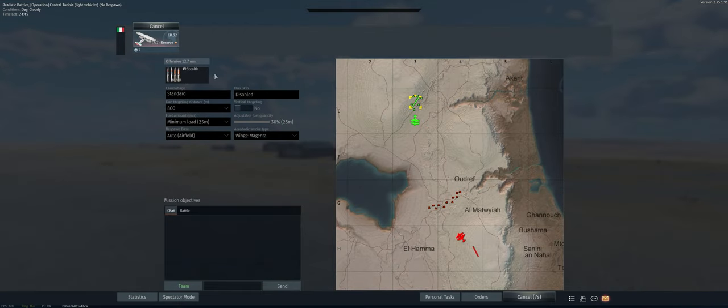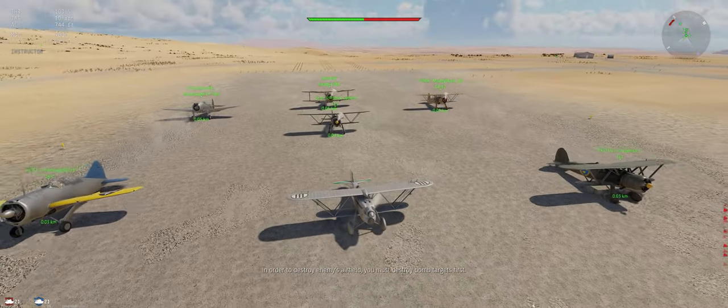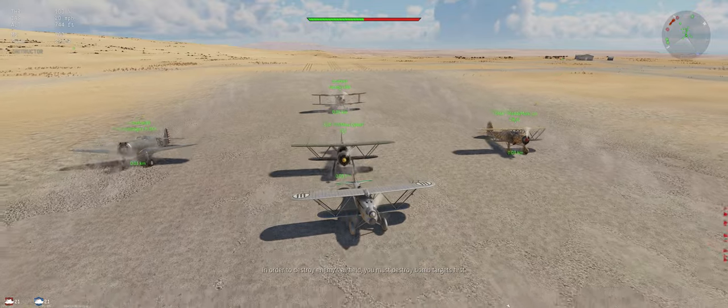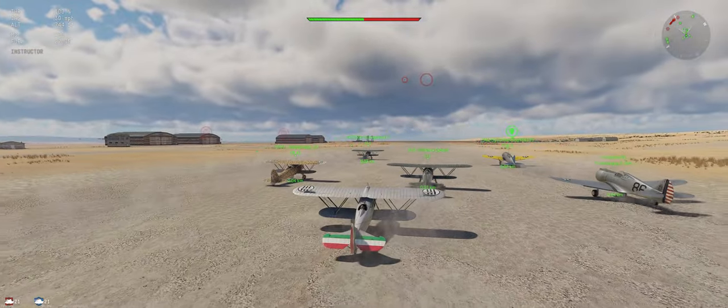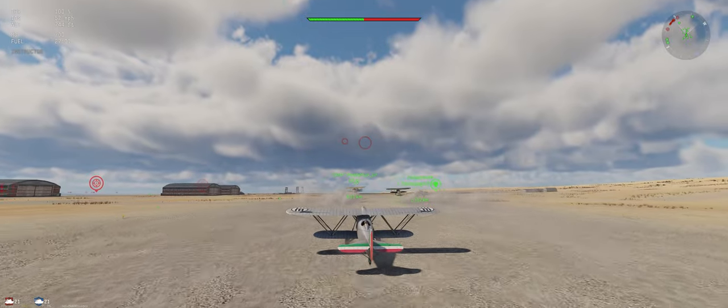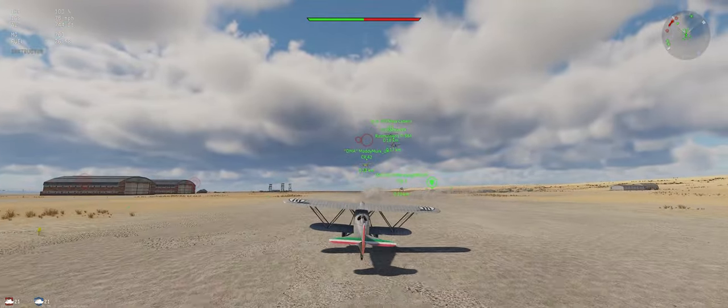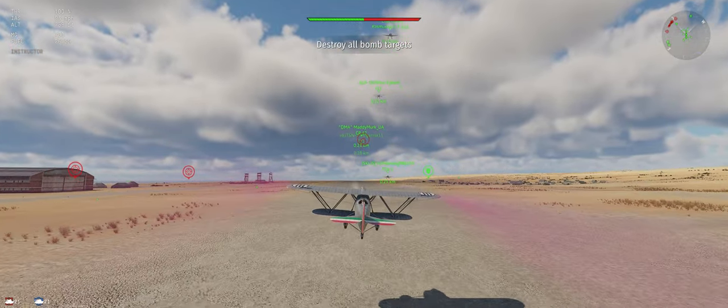The map's Tunisia. We've got stealth ammo, 800 meter targeting distance, minimum fuel load. I think this is a pretty small map, so we should get into it relatively fast. Until about a takeoff run, this is not a fast airplane.